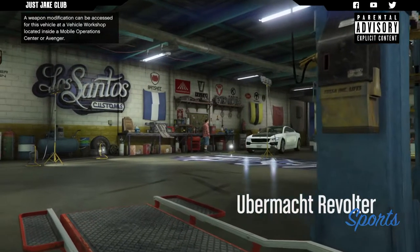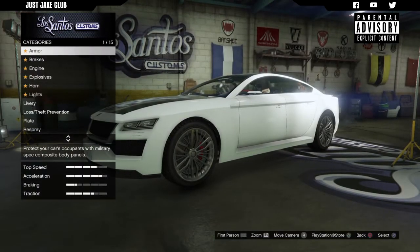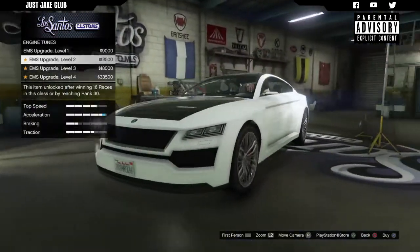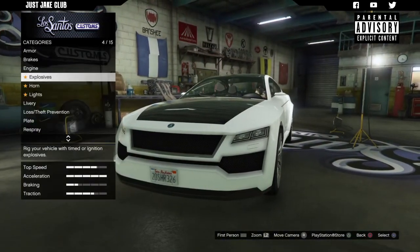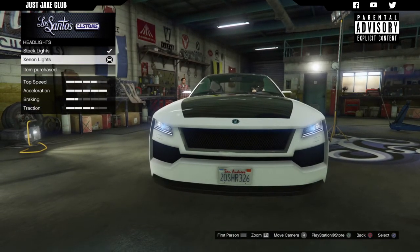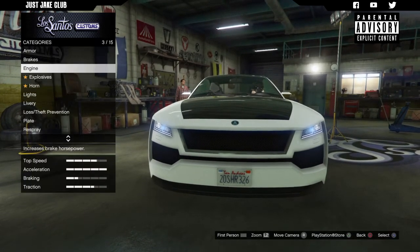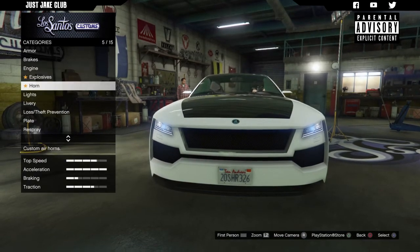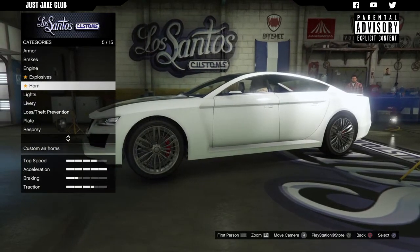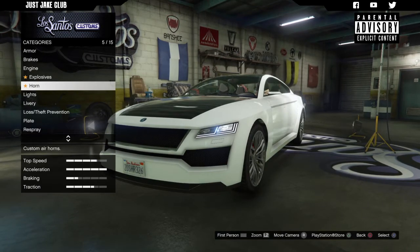As you pull into LS Customs, you'll see the Ubermacht Revolter is in the Sports category. I'm going to start this build with 100% body armor, then race brakes, and the level 4 engine upgrade. We're skipping explosives. The customization options on this vehicle aren't great — we've jumped straight to the lights already, skipping past engine, explosives, and horn with no bumper, fender, or hood changes available.